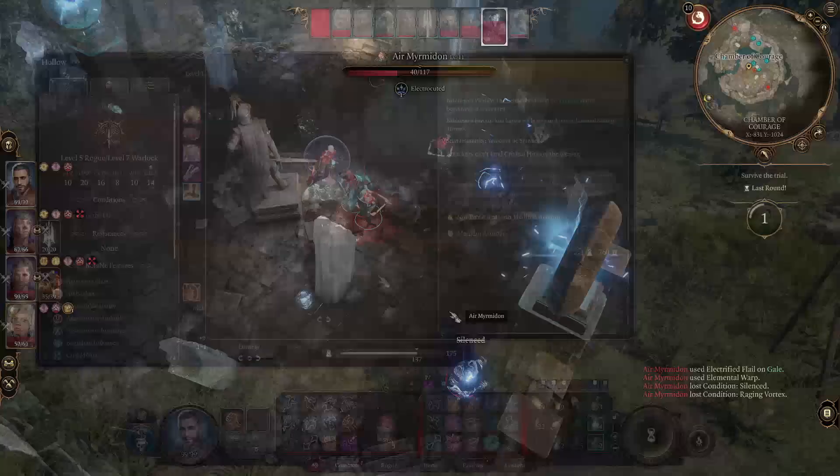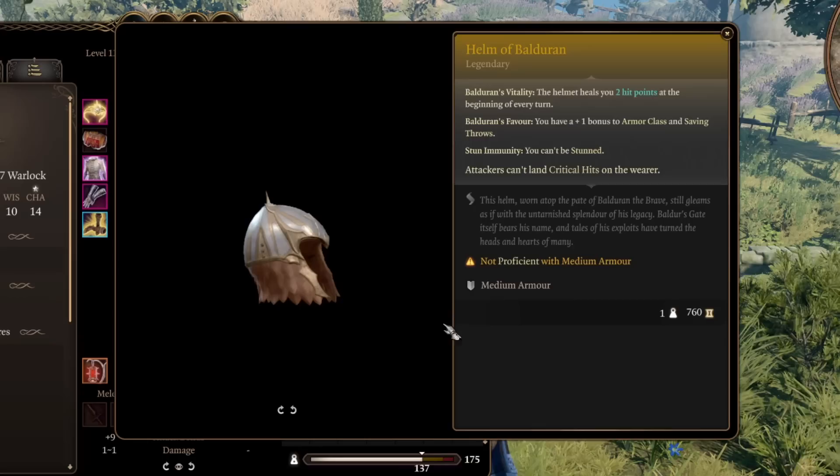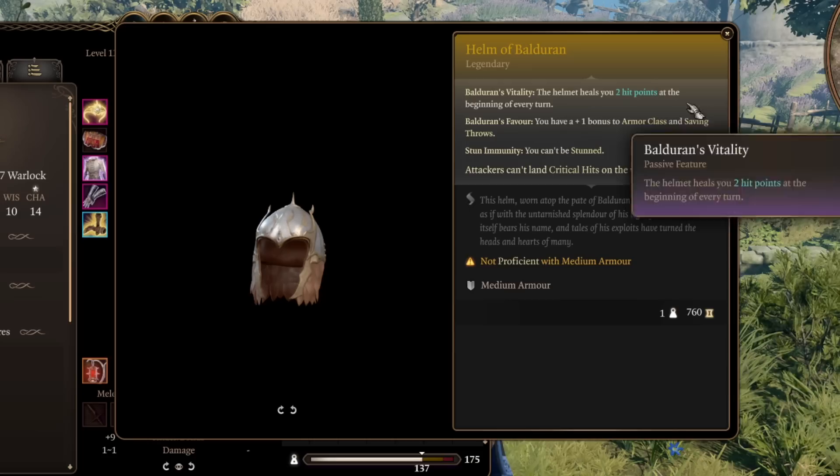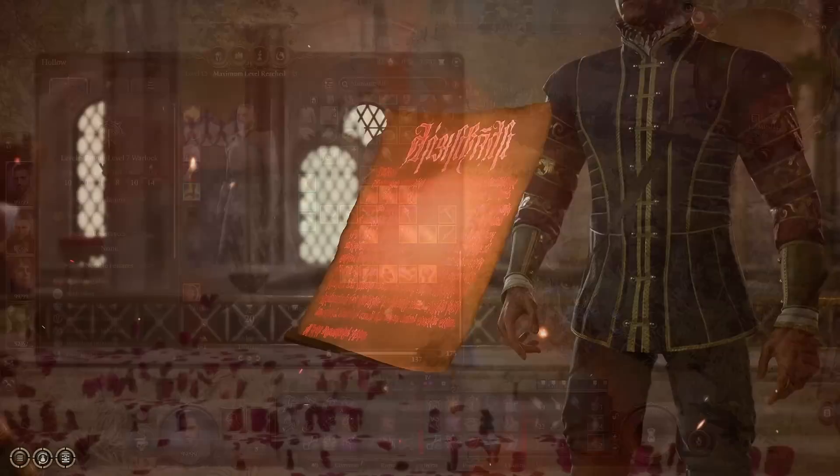Next is one of the best helm pieces in the game: the Helm of Balduran, which comes from the same place as the Balduran Greatsword — the final challenge of the Wyrm Way, with a full guide on the channel. As a piece of equipment it's insanely good. It's medium armor so not everyone can wear it, but those that can benefit from a heal every turn for two hit points, plus one to AC and saving throws, and the inability to be stunned or critically hit at all. Absolutely incredible — put it on and never think about it again.